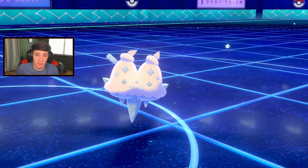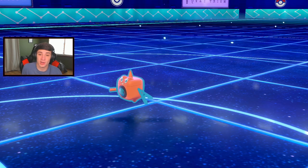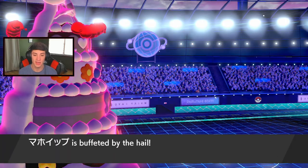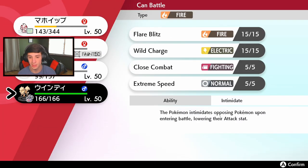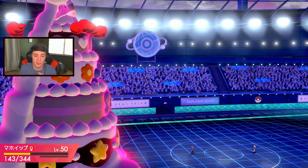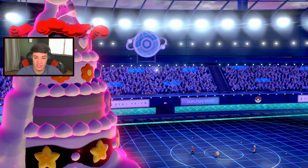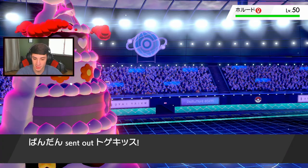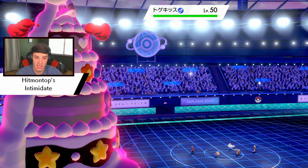He still has a Dracovish so we just got to watch out for that and potentially pick up this win. I go back out into Hitmontop — I can go for another Fake Out and Intimidate whatever Pokemon he has. Hitmontop definitely coming out here, and then we have Arcanine as a backup which is great with Intimidate. I think it's got to be Toadkiss because he needs to Dynamax the Dracovish, right? That's got to be a fact.